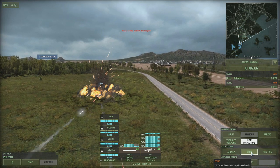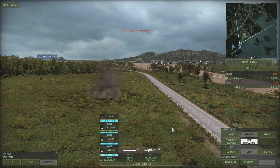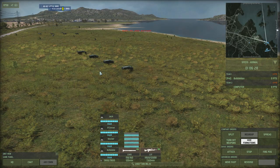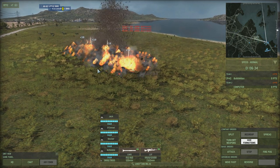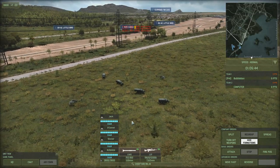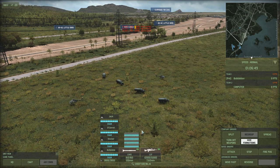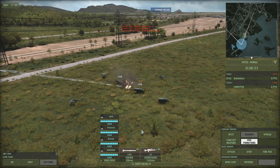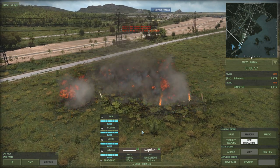If a supply unit is destroyed, all of the ammunition it is transporting will explode and can damage surrounding units, and can cause other nearby supply units to explode as well. So it's a good idea not to clump your supply units together — keep them separated a little bit and not right next to your vulnerable units, as a hit could damage or destroy everything around them.